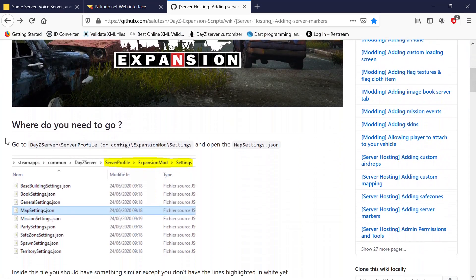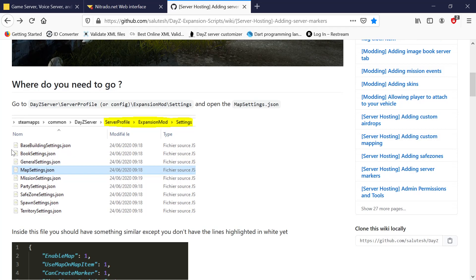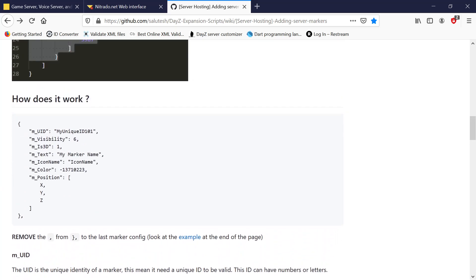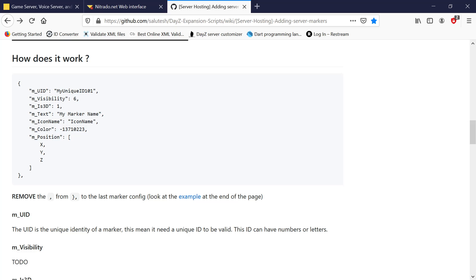This is the DayZ server hosting site - it does all the scripts and gives you all your parameters that you can use. There's the file we just took out, the map_settings.json. There's our normal settings and here's the command line for your trader marker. It tells you everything about them - the UID, every ID has to be different for each trader. IS3D1 just makes it visible so the trader marker will be visible to everybody when they enter the game regardless.